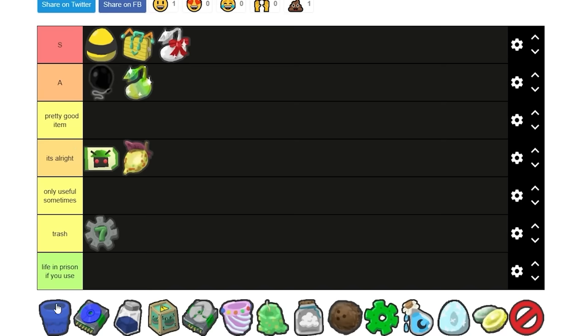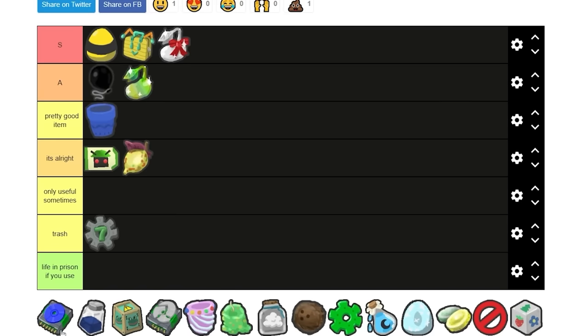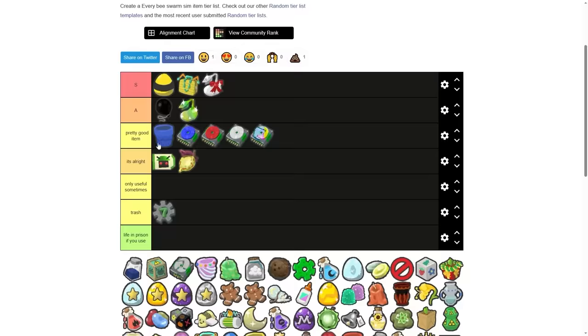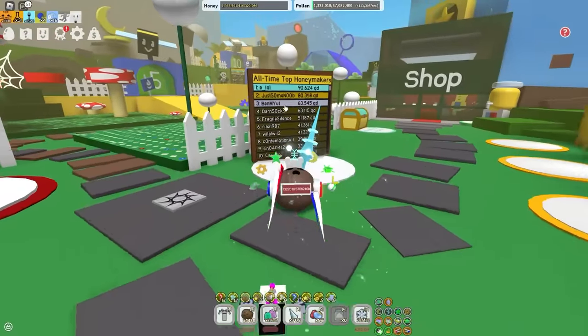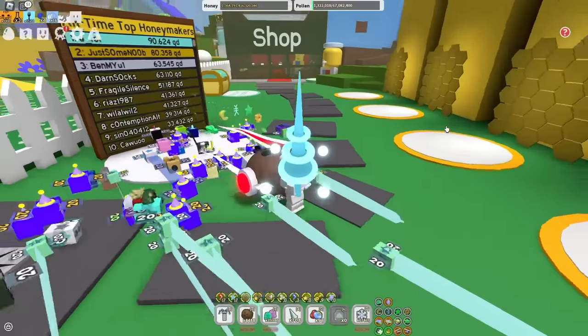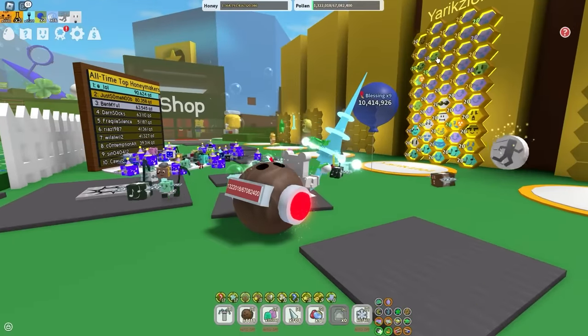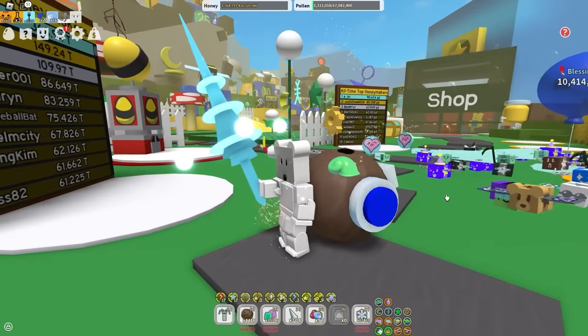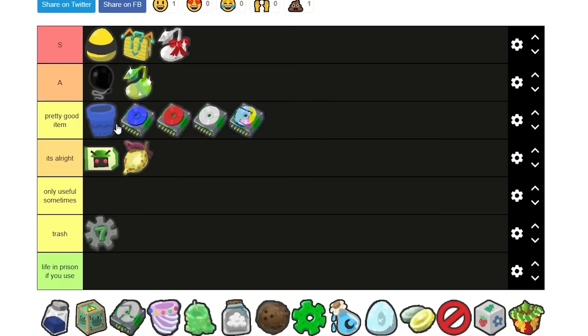I added a few new rows. So blue clay planner, pretty good item. Blue drive, only useful sometimes. It's only really useful on your digital bee. I'm gonna put all of the drives into the pretty good item section, because all of the people on the all-time honey leaderboards are only on there because of digital bee. Digital bee is so overpowered if you level up your drives, which I didn't do unfortunately. And that is why I'm poor.